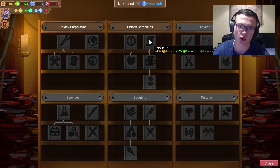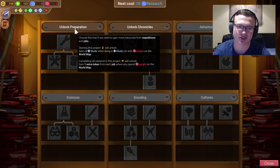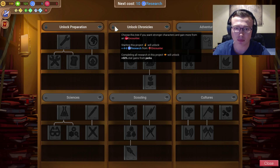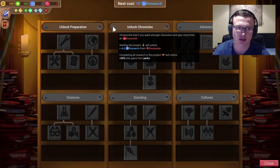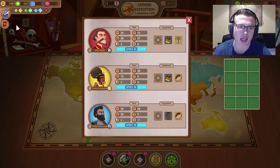I think I have to click that to unlock it first. Choose this tree if you want stronger characters and gain more from an encounter; choose this tree if you want to gain more resources from expeditions and jobs. I want to gain more from encounters because I think that's what we're going to be doing quite a bit. Starting this project will unlock plus 46 research from encounters. But in this project will unlock plus 50 stat gains for perks — that seems really good. Why not? What — why can I not click on that? I'll unlock it. Maybe it's just locked until a certain point. I'm sorry about that, guys.